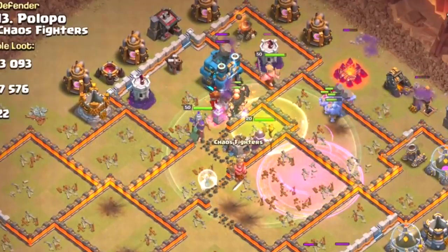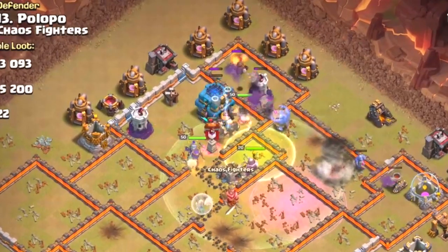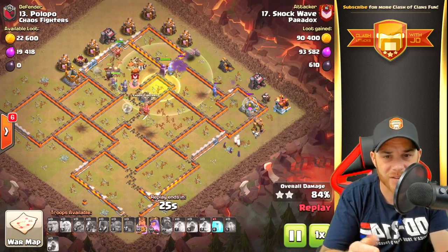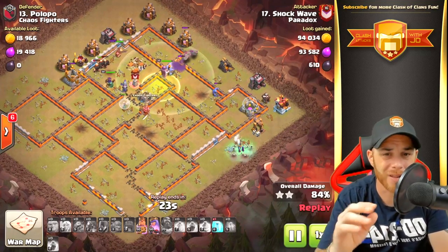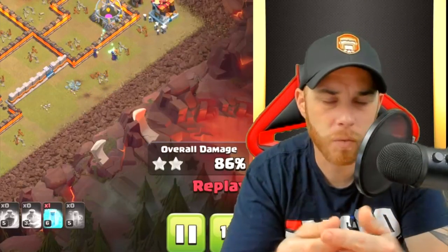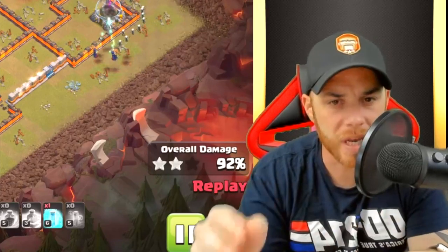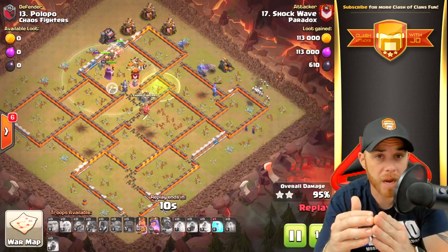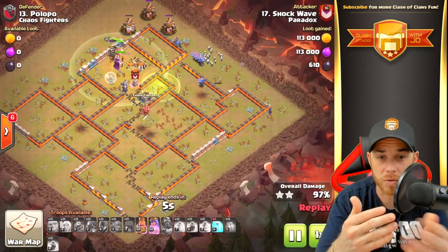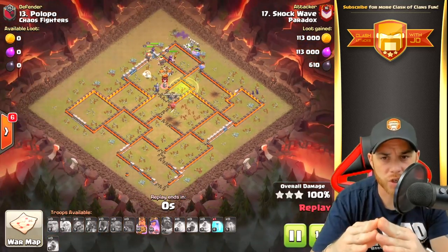The wall wrecker allows the queen access to the enemy queen — it's a lower enemy queen but she falls with ease. Bowlers are inside the wall wrecker battling it out with the town hall, queen backing them up, barbarian king in there as well — phenomenal. Some witches stayed on the outside of the base while the bulk of the army went into the core. It's just very unpredictable with the witches — sometimes you can't predict whether they'll follow in. If there are no buildings available inside to target, they'll kick outside; it just depends on what targets the base design offers them.